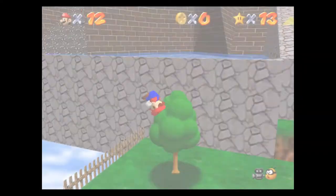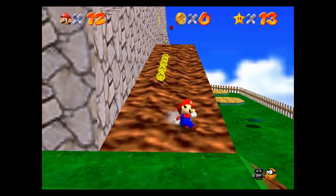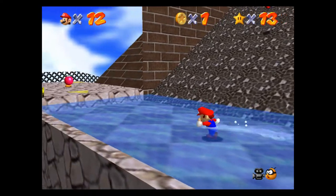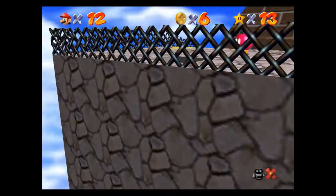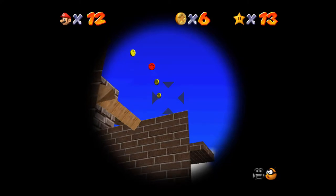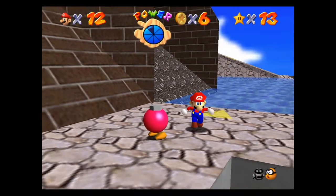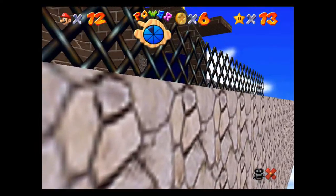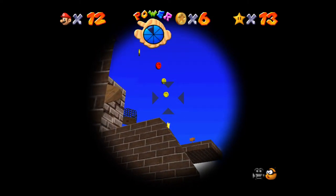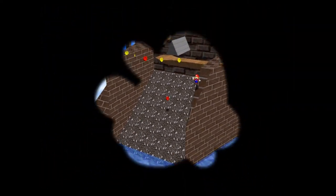'Blast Away the Wall' — the final star of this level is super duper easy. There's a star inside this wall up at the very top corner. We're going to use the cannon to blast ourselves right at the wall — boom! Then we blast ourselves over and grab the power star. Let's aim right there — boom, first try! Getting pretty good at this cannon.